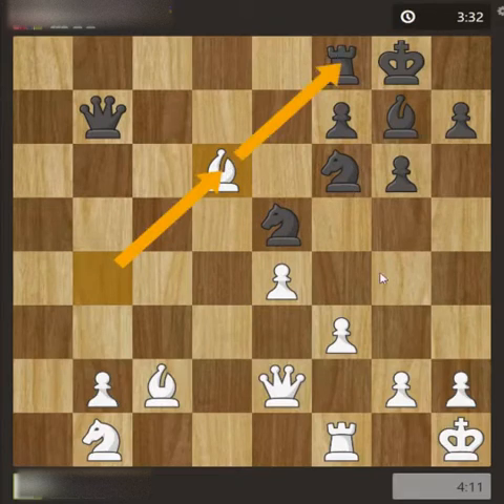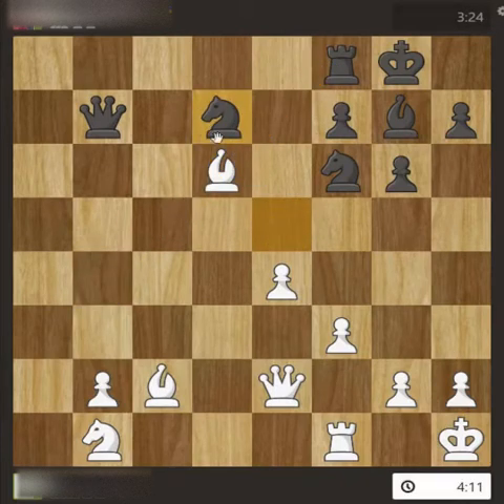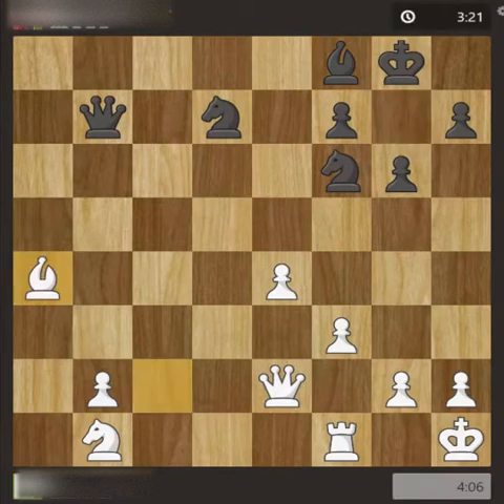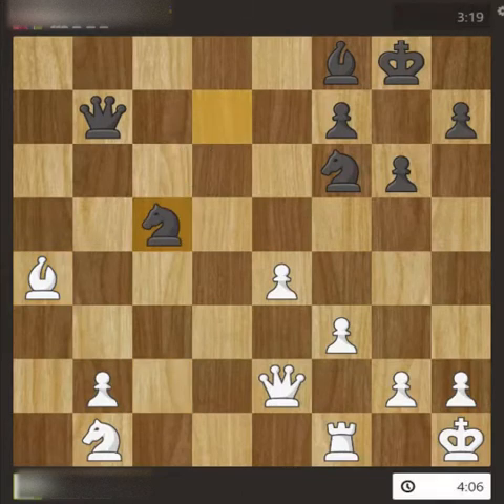The queen is now threatening this bishop — actually it was attacking this pawn and now attacking the rook. It depends on what my opponent wants, because it is also attacking the knight. One possibility was to move the rook, but he protected the knight instead and missed the rook. So I took this rook, and bishop takes the bishop.